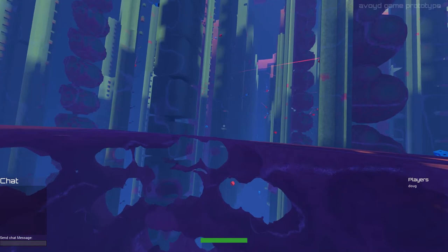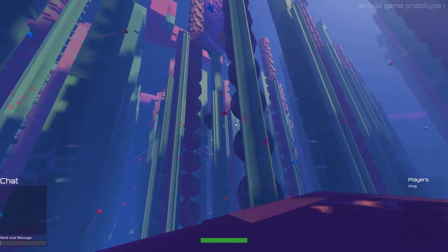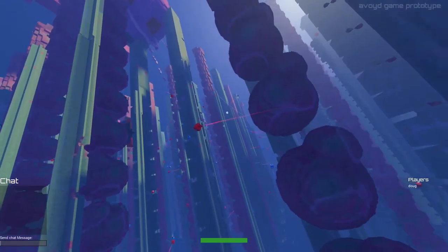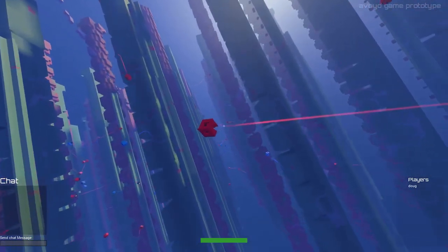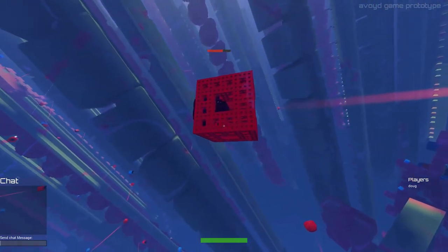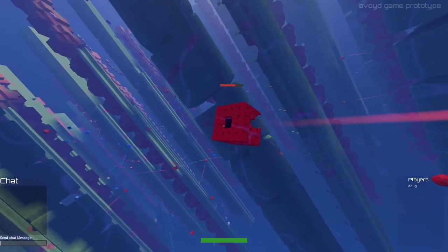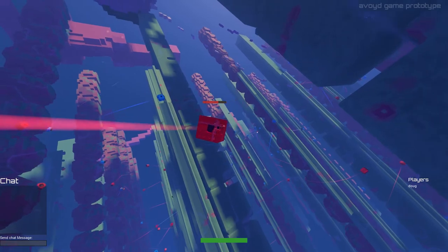So, drones — we took a little look at them earlier. They've got a very simple AI at the moment. Drones are essentially voxel worlds in their own right. This guy here is a Menger Sponge — a one, two, three level Menger Sponge with a little black ball put in the middle. This is the one I shot earlier — he's got a little bit of a hole out of him.